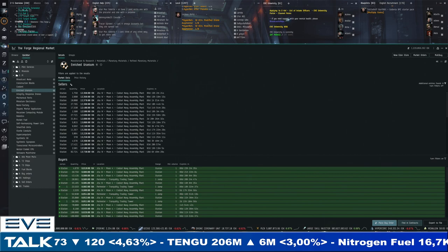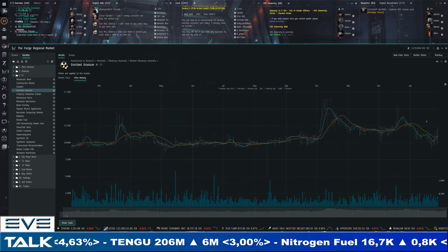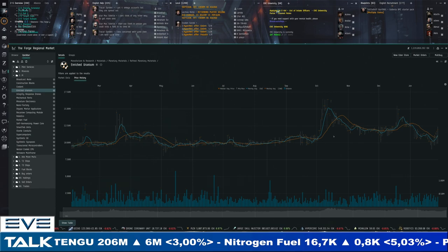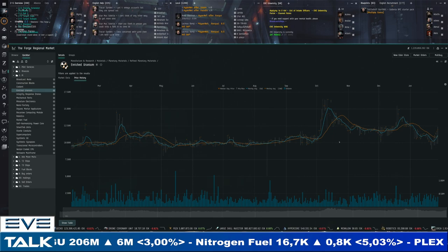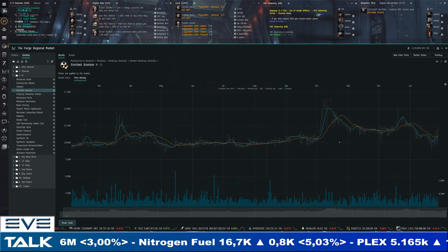A couple of individual PI materials have a little more spread opening up, showing the market is not as uniformly strong as it was in the October to December period where we could get 15,000 to 13,000 ISK for enriched uranium and buyers had no choice but to follow. Maybe minerals are part of that equation too — the forges are slowing down a little, maybe nullsec and faction warfare have settled into new routines.